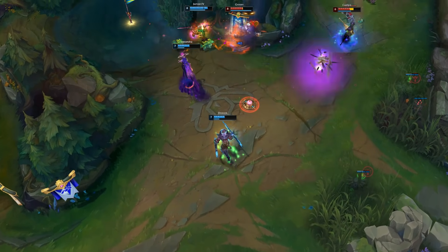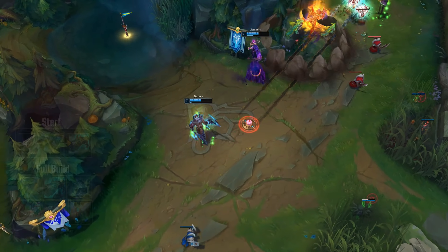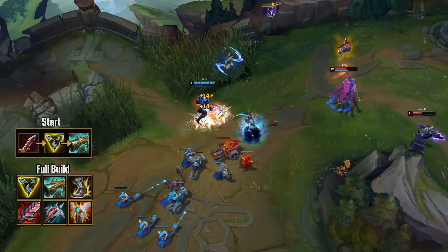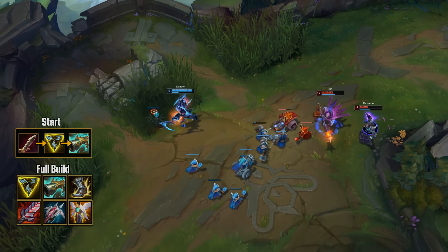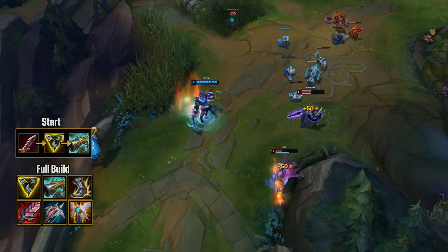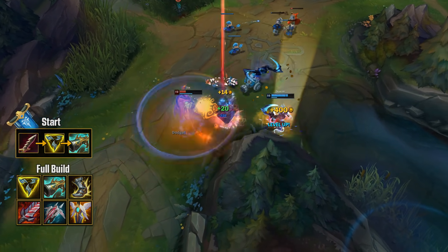The Triforce Draven item build has already been very streamlined. You buy an early Serrated Dirk, but you finish Triforce first, then upgrade Dirk to Collector. Afterwards you go Berserker's Greaves, Bloodthirster, Lord Dominik's Regards, and Guardian Angel. This gives Draven a very smooth power curve at all stages of the game.